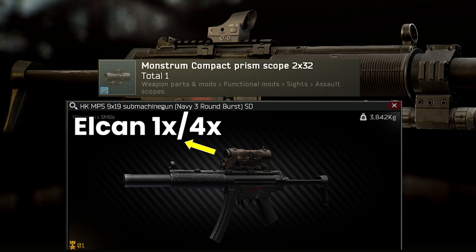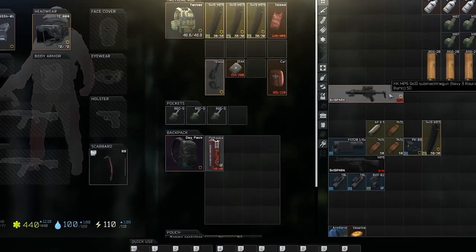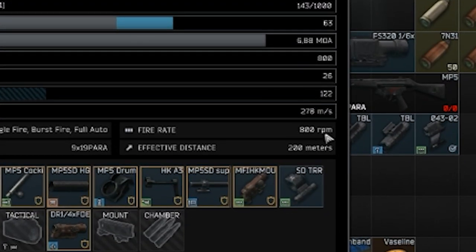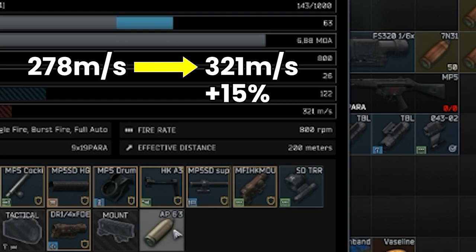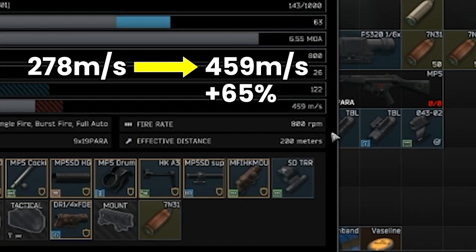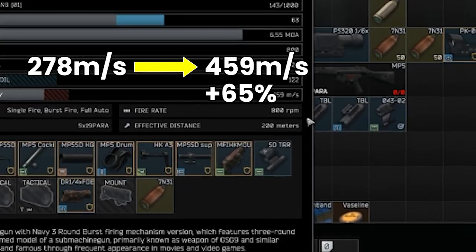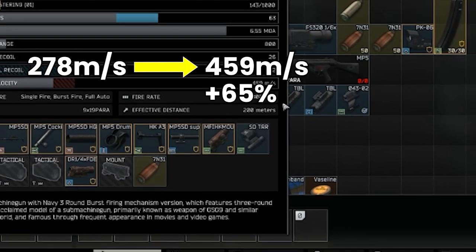You won't be sniping with this weapon, but it performs surprisingly well at longer ranges. One interesting point is that 7N31 increases muzzle velocity quite significantly. You can check this by loading different rounds into the chamber. The default is 278 metres per second; AP 6.3 improves that to 321 (15% faster). But when you load a 7N31, you get a greatly improved velocity of 459 metres per second — 65% faster than base and 43% faster than AP 6.3. This helps with lower bullet drop, faster hits at longer distances, less lead time required, making the MP5 more viable and versatile than it ever has been.